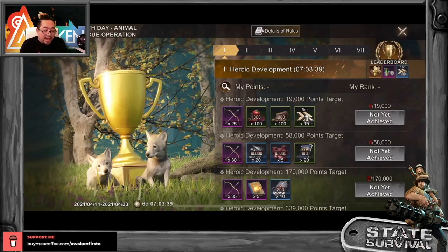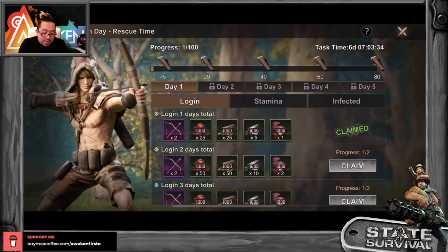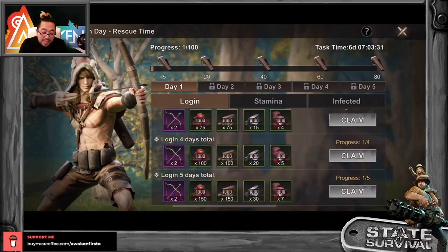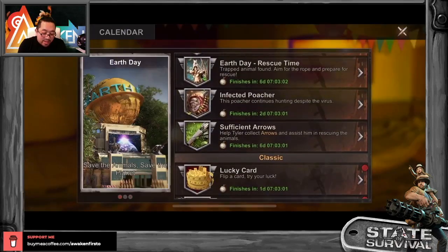Next is Earth Day Rescue Time. Basically, lock in and by 60 points, using stamina, killing infected, gathering resources, using biocap, researching buildings, and so on. By 60 points you should get the decor — the 'Swing of Nature' as I mentioned. It doesn't look like a very highlighted item, so that's why the rare animals decoration will be the one you have to pay for.